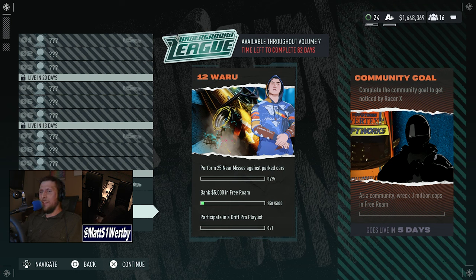They kind of went a little bit Most Wanted with this where, as part of the Underground League as they're calling it, you have to complete certain challenges to race against certain people. You'll see familiar faces like Waru, Medusa, and Ross, who you would have raced against in story mode. It won't be live until next week, so for this first week you can complete basic challenges to unlock them, which is a little bit more single-player focused in Lakeshore Online — very interesting.